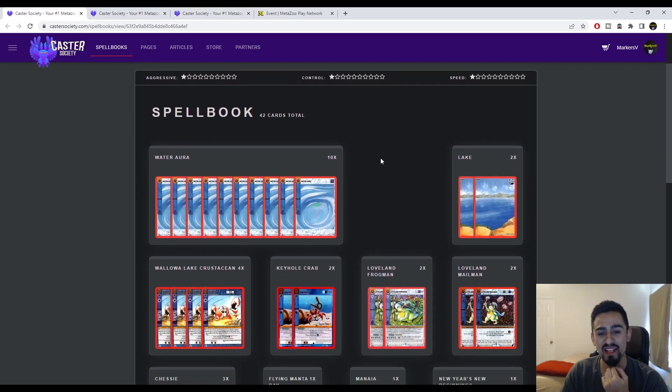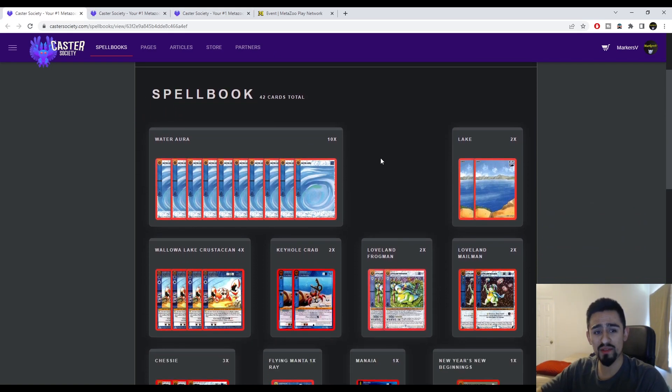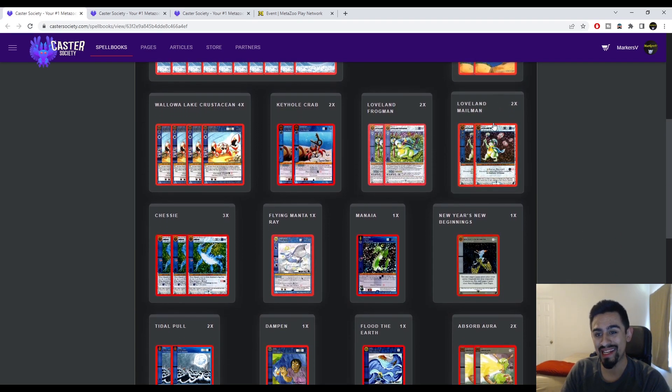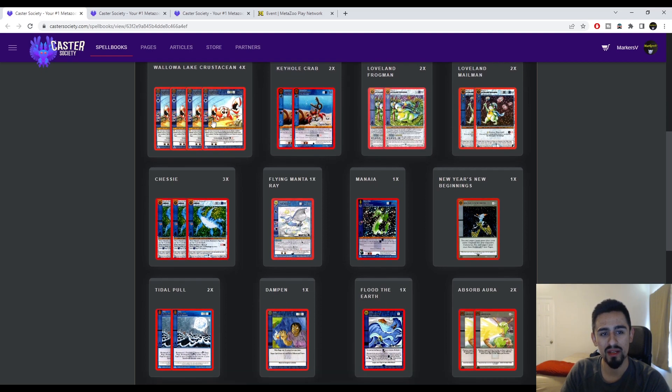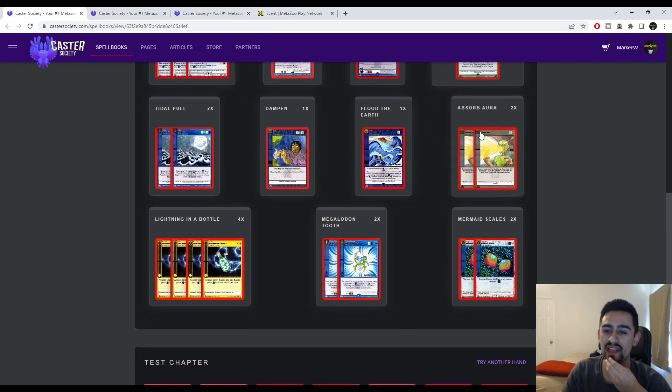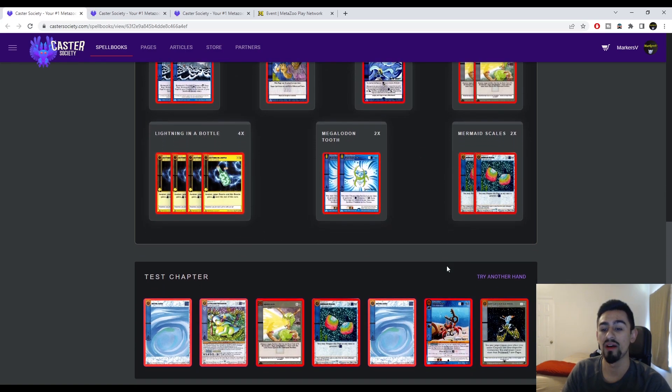First off, we've got Damian's deck — he's playing a Water Spell Book. The deck list has: 10 Water Aura, 2 Lake, 2 Loveland Mailman, 2 Loveland Frogman, 2 Keyhole Crab, 4 Wallable Lake Crustacean, 3 Shmessy, 1 Flying Manta Ray, 1 Mania, 1 New Year's New Beginnings, 2 Absorb Aura, 2 Mermaid Scale, 1 Flood the Earth, 2 Megalodontooth, 1 Dampen, 2 Tidal Pool, and 4 Lightning in a Bottle.